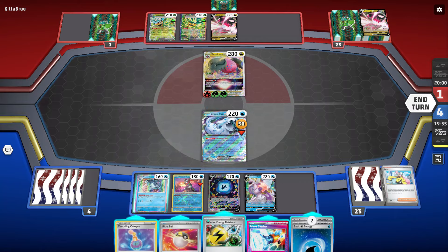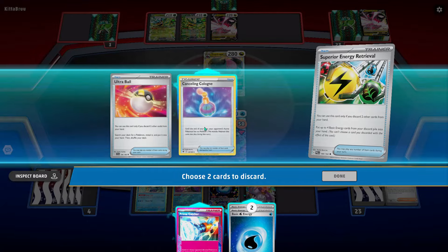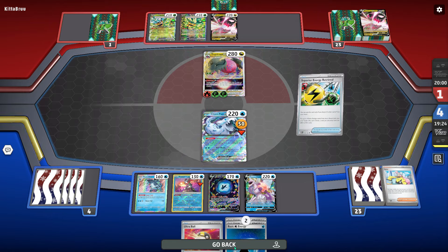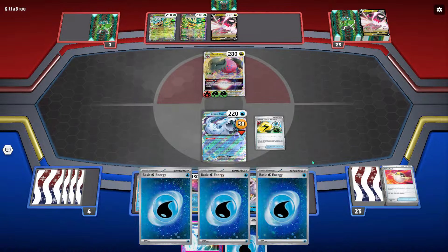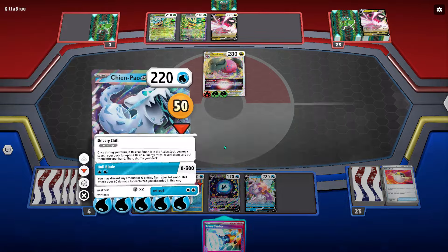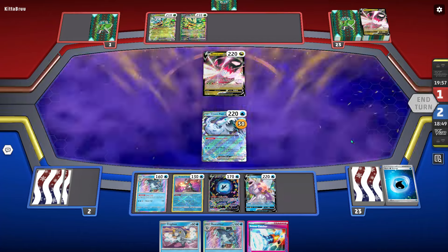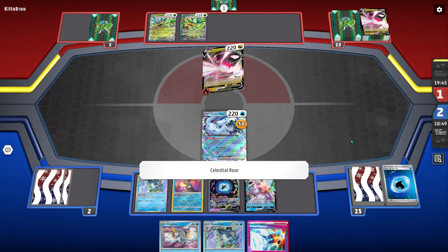I think I got what I need to knock them out, and yeah I do. But this is where I make a pretty big mistake — I know what I need to do but for some reason I just don't do it. I only have three energy in the discard pile right now and I'm about to Superior away the correct combo of cards, but I don't know why I do this. Getting rid of Prime Catcher feels so bad, because all I need to win next turn is just an Ultra Ball. And I still get rid of the wrong stuff and keep the Prime Catcher, which is really dumb.